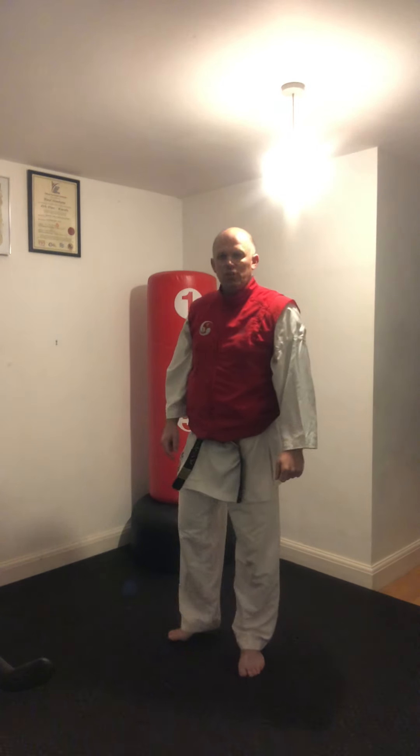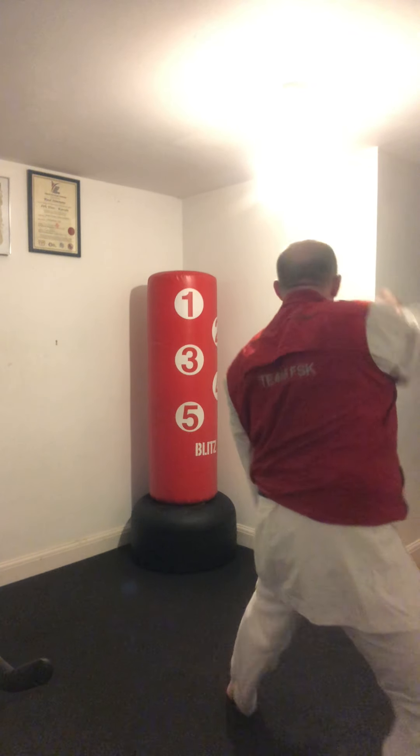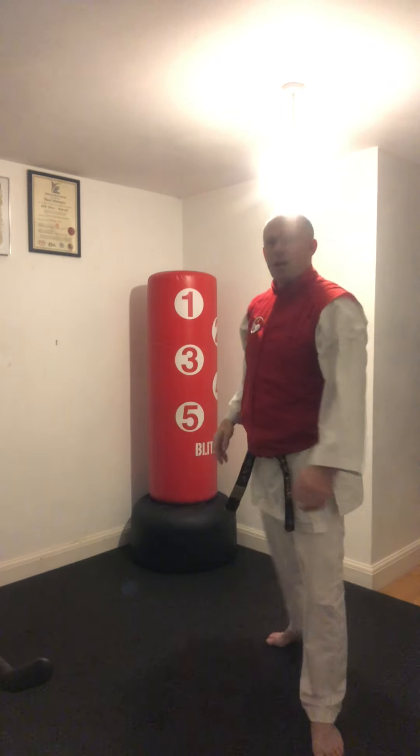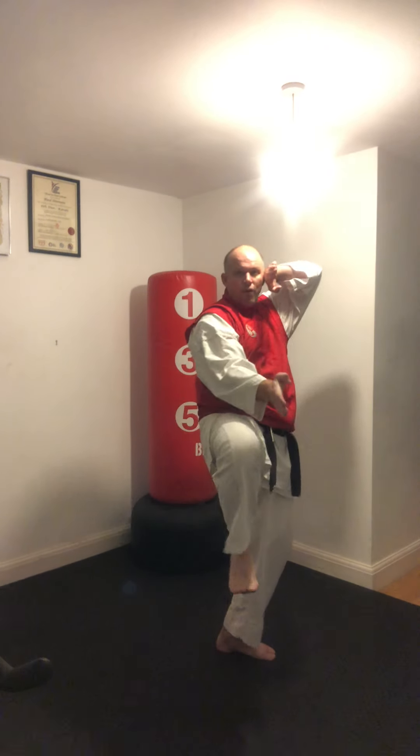Next combination. We're going to be working the heel palm block, front kick, and cover. So from this position, we're going to be working as if we've turned — heel block, palm block, front kick, and cover. The cover position is here. Let's do this again: heel, palm, front kick, down. So again, this before we come underneath.